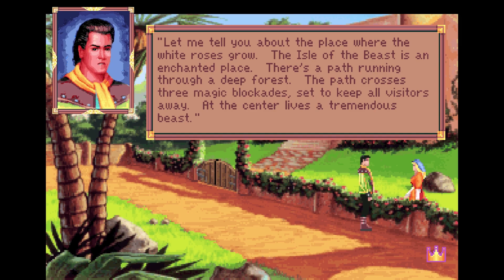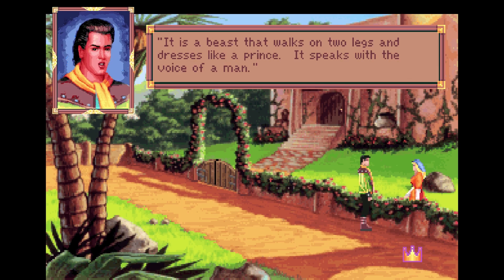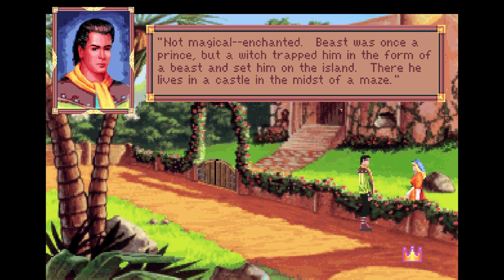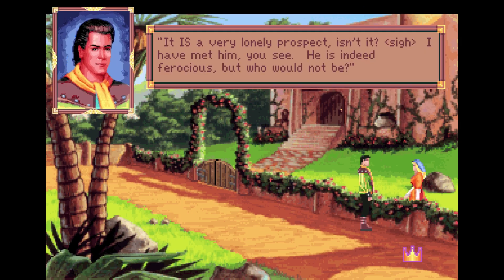Oh, I shouldn't sir, but it is so lovely — I've never seen a rose of white. It looks so pale and delicate. Wherever did you find one of such a color? There are many hedges of them on the Isle of the Beast, and they grow together like magic. Oh truly, what an adventure that must be to see them. But I should not speak so, especially to a stranger. Thank you for the rose though. Alexander has a thought about the serving girl — he decides to bring up the subject of the Beast.